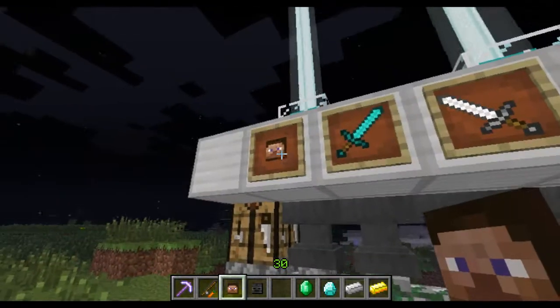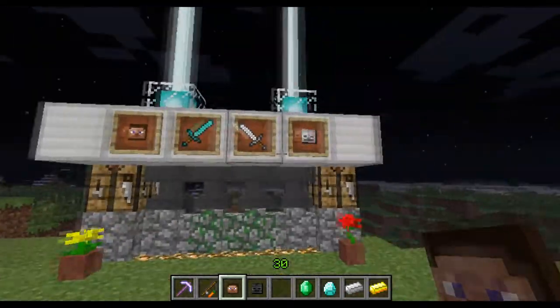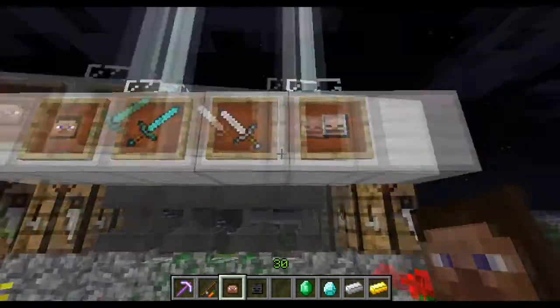As you can see, I have a Steve with a diamond sword and a skeleton with an iron sword, and I put it like that so it looks like they're fighting, sort of.